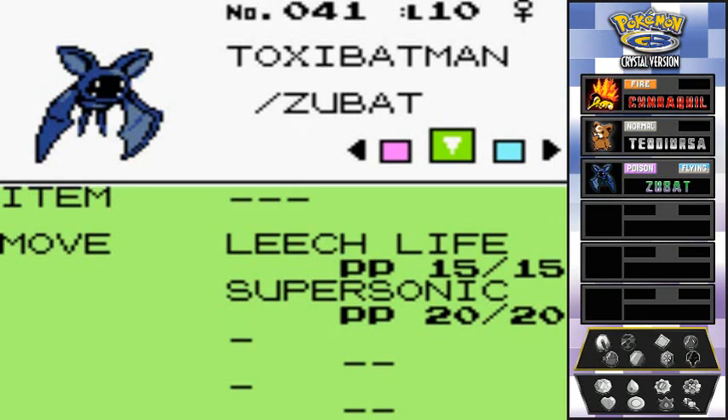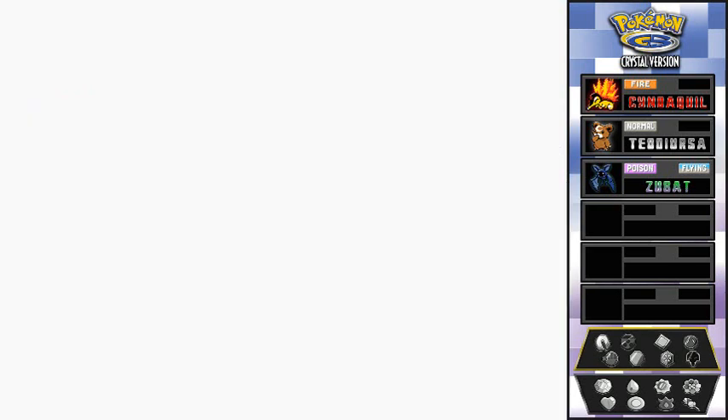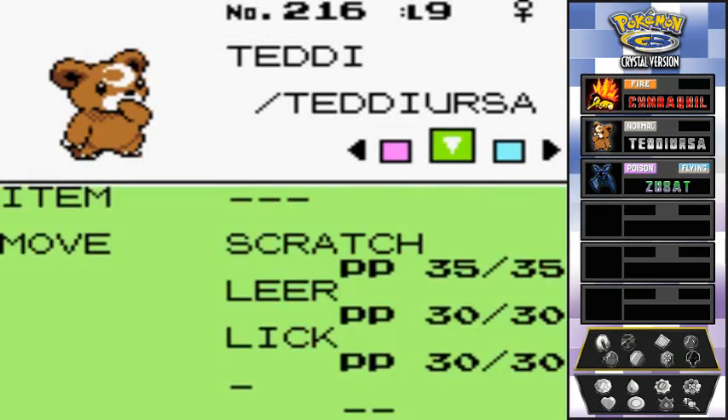Cinder learned Ember, and we did a little switch training here and there — he took a lot of damage, holy jesus, those Bell Sprouts know how to hit. Teddy learned Lick and is doing quite well; we did good training for him and his attack is through the roof.